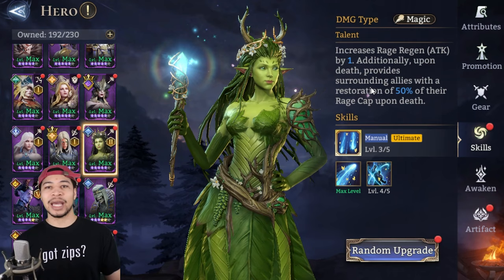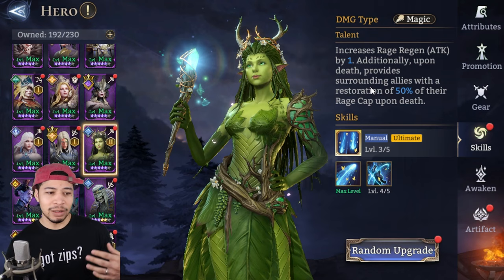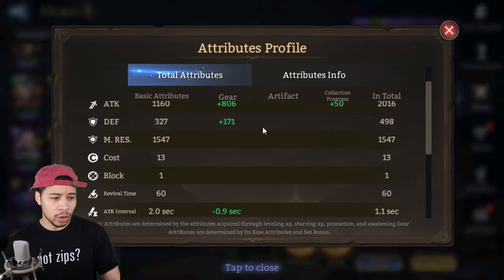Pretty much everywhere in the game — Gear Raid 1, Gear Raid 3 (not really Gear Raid 2), Guild Boss, Arena — anywhere you're trying to get people to use their ultimate more, Laurel comes in handy.